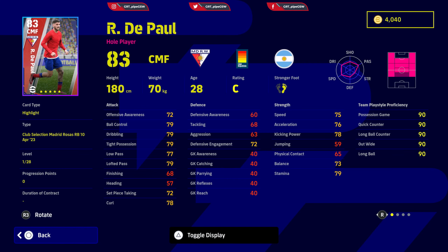Rodrigo de Paul — an exceptional player with exceptional long range shooting. I scored phenomenal goals with him. Ball control, dribbling and tight possession needs to be around 82. Low pass and lofted pass needs to be around 85. Finishing needs to be 75. Speed until his kicking power is 85, and acceleration until his offensive awareness is around 82 or 83.